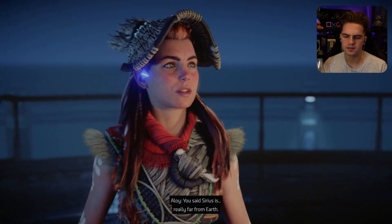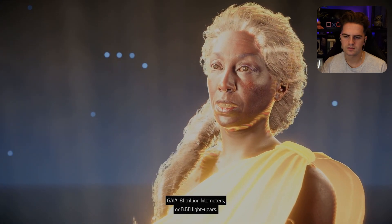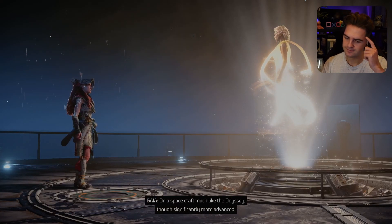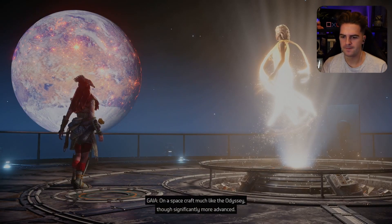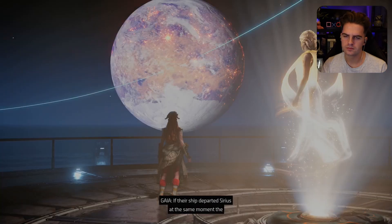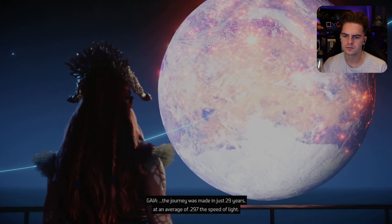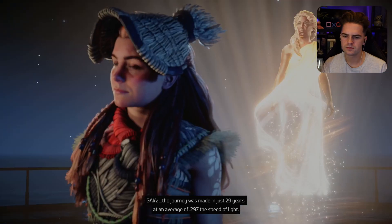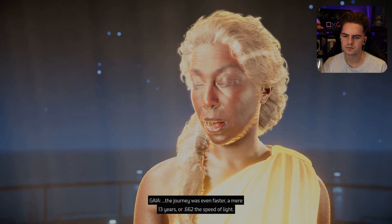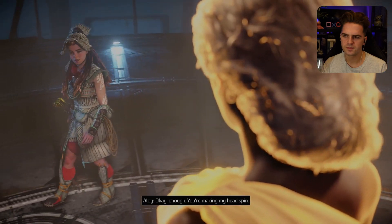Why would they do that? You said Sirius is really far from Earth — 81 trillion kilometers, or 8.611 light years. Remember kids — light years is distance, not time. On a spacecraft much like the Odyssey, though significantly more advanced, the journey from Earth to Sirius would have taken almost 300 years. This appears to have been much faster. If their ship departed Sirius at the same moment the extinction signal first began transmitting, the journey was made in just 29 years at an average of 0.297 the speed of light. If they did not set out until they learned of the signal's failure, the journey was even faster — a mere 13 years, or 0.662 the speed of light. You're making my head spin.